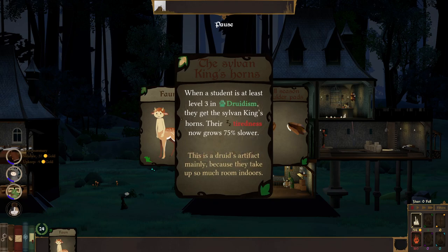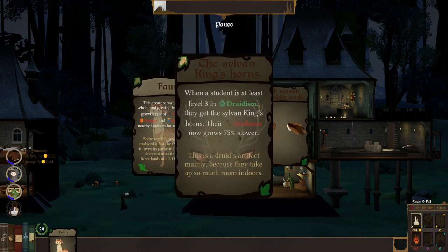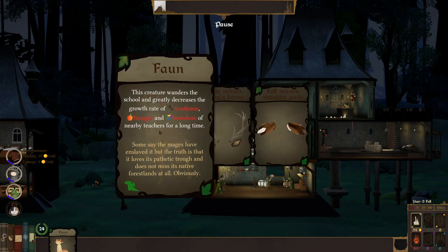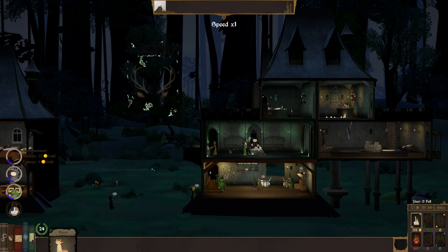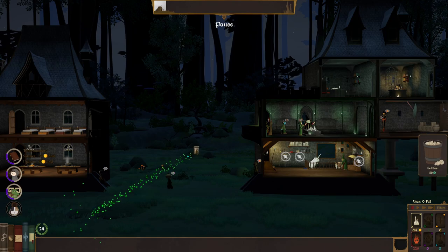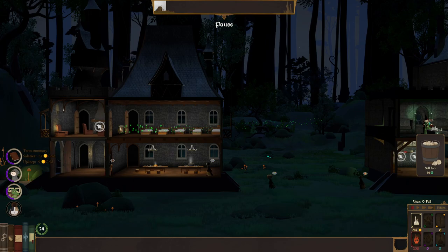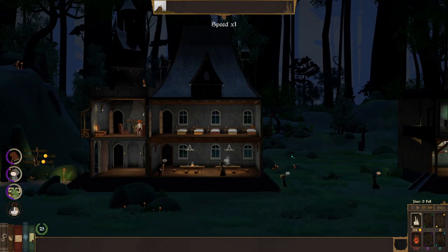Alright, let's go see what we've been working on in our nature deck. We can get a fawn — which I've got one I should use. The sylvan king's horns — when a student is at least level three in druidism, they get sylvan king's horns. Or the false seeds and shoulder pads — when a student is at least level one in druidism and herbalism, they get shoulder pads and their health gains are doubled. I already got a fawn so I'll take the shoulder pads. I'm gonna put the fawn in over here — he'll hang around and make people happy.